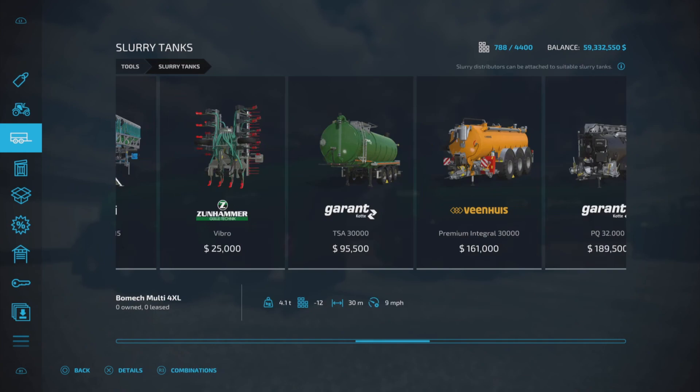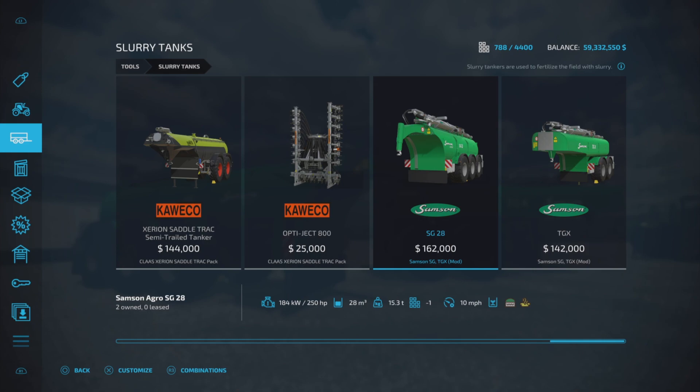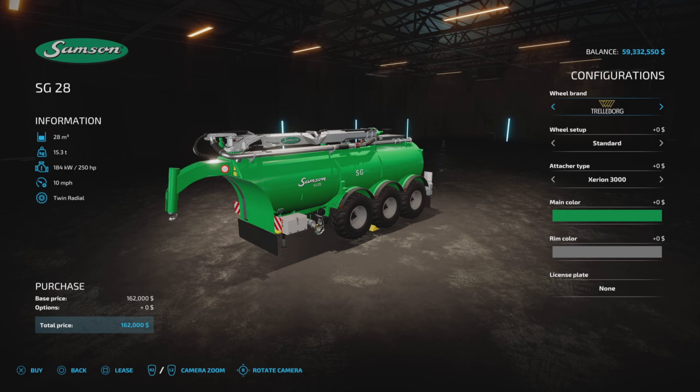Let's look at them first. You'll find them under Slurry Tanks — go to Tools and then Slurry Tanks. We'll start with the SG28, which is 162,000 to purchase.